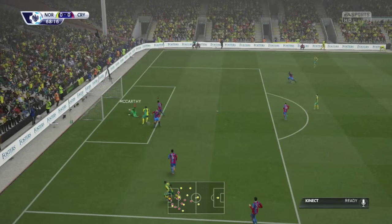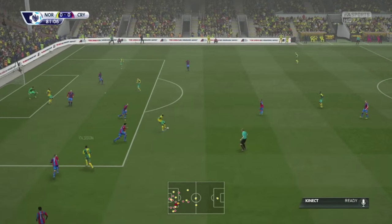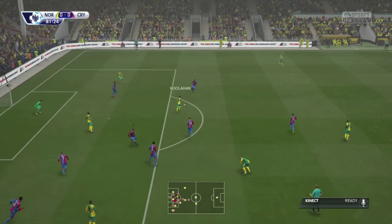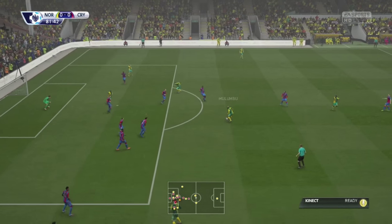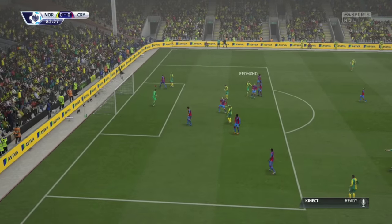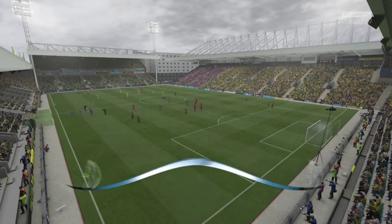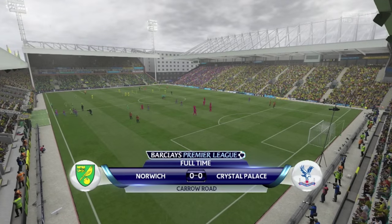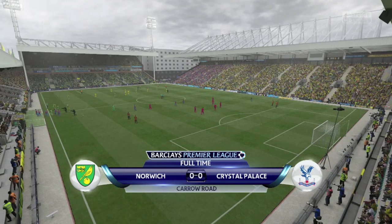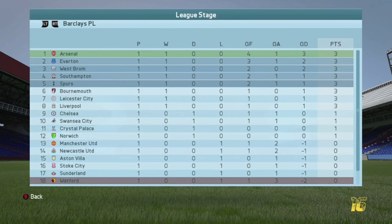Norwich almost made us pay immediately — Umbekani going up the other end with a powerful header, forcing McCarthy into a great save. Time is running out for either side to win the game. With just nine minutes away from the full-time whistle, Mulumbu plays a good ball inside, blocked by Dyer, and the second effort from Redmond goes just wide. That was the last opportunity of the game. Disappointing having had the chance from the spot, but we end 0-0 — a solid point, avoiding defeat on our opening day, and a clean sheet is a positive as well.